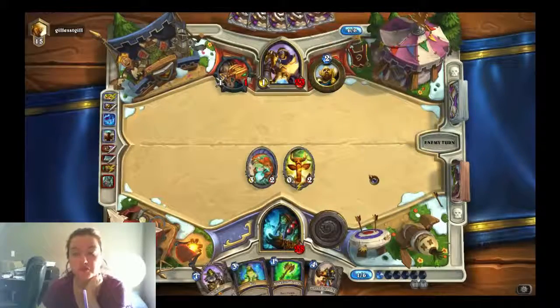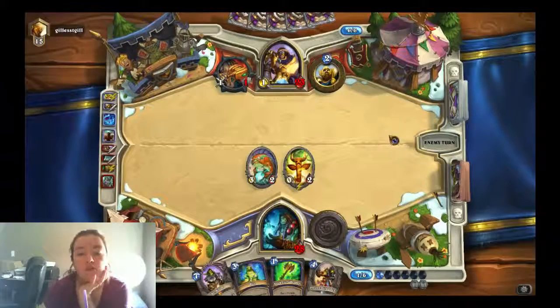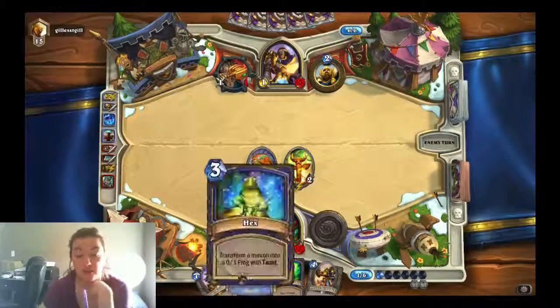I'll take a Puddle Stomper — sure, why not? I'm gonna have 5 mana, so I'll probably drop this guy. That's bad that we put snow. We put snow so they're ridiculous, unless I'm gonna Hex.